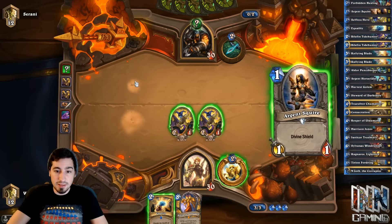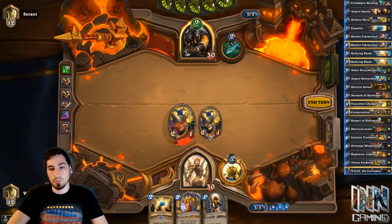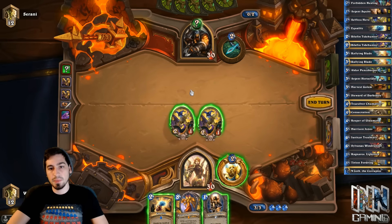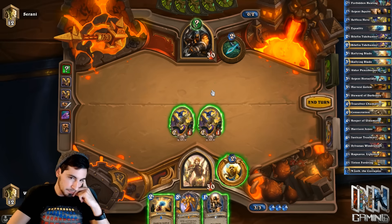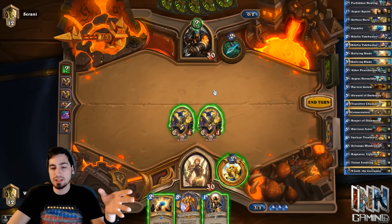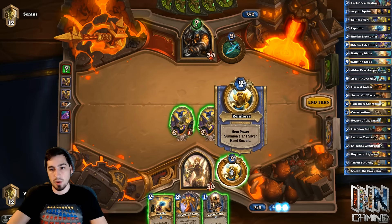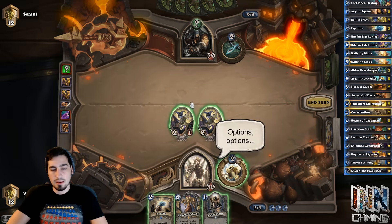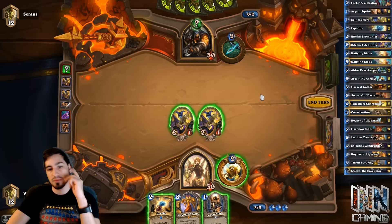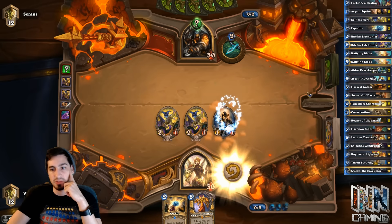Ideally we really don't want this to be a Frozen Trap, but I think it will be. It could be an Explosive Trap, which would be bad — why would he be playing Explosive Trap? So if it's not Explosive, we basically don't need to push damage. We can go Argent Squire, Reinforce, and then just not attack. But I think it's a Frozen Trap, though it could be an Explosive. And if it's Explosive, we basically lose. So I think we're just going to go Argent Squire, pass, and do nothing this turn.